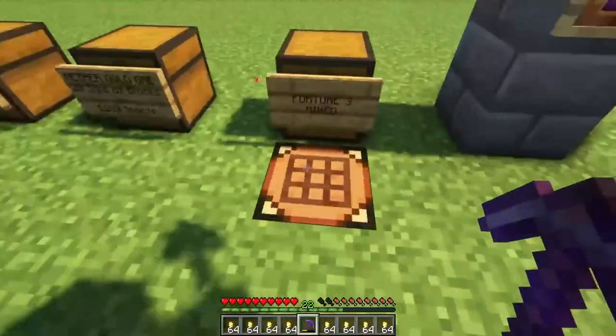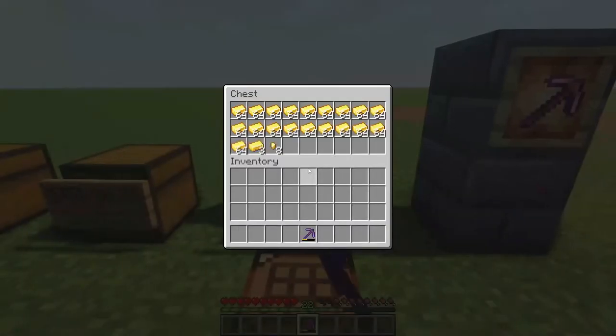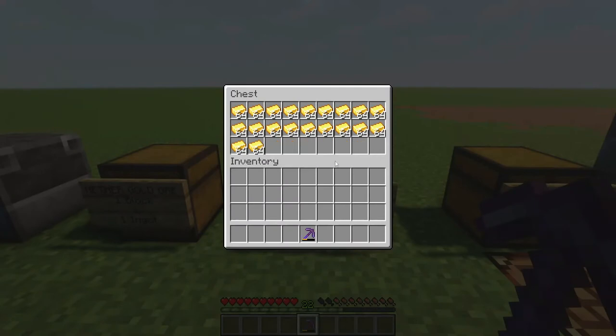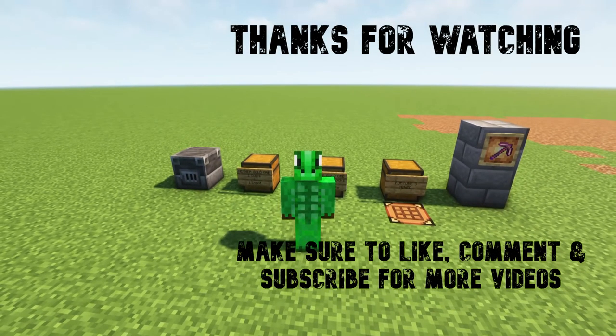We're just going to finish crafting up the ingots, and as we can see we are just a few short — just under 61 ingots short. So it's proven: we do get more by smelting them in the furnace rather than fortuning the blocks. After all that, you were right Troj — congrats, and we'll see you next time.